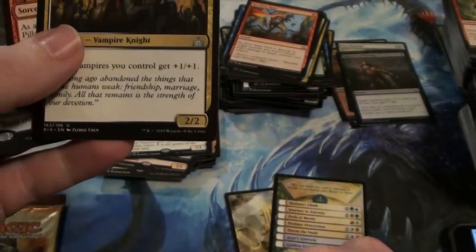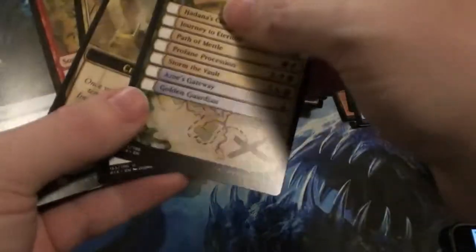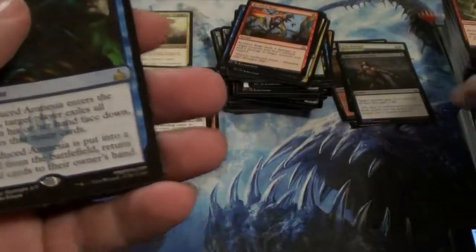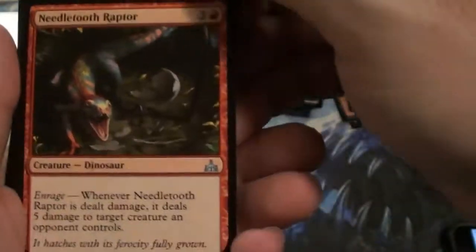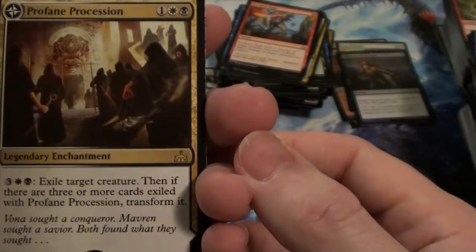Oh, there it is — excuse my language. I got shafted at uncommon — there's like one of these in uncommon. I'm just looking to cuss out the Wizards because that's the thing to do — bitch and moan. Cherished Hatchling. Expelled from Zendikar. Raptor. Profane Procession — this thing ate my lunch in the limited match. Didn't see it coming, smacked me down so hard.